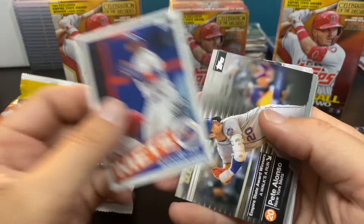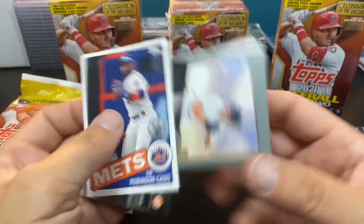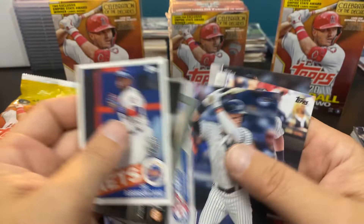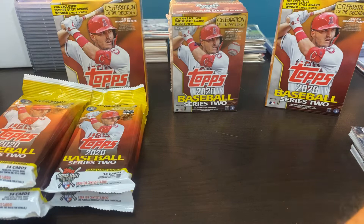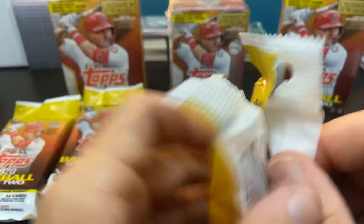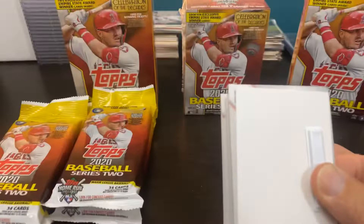Man, I should have bought more fat packs. The Robbie Cano 85 design. Pete Alonso. Donnie Baseball. Bagwell. Frazier, McCann, Eshelman. So we got a numbered Benintendi and a relic of Mike Trout — that is a nice start and that's in two fat packs.